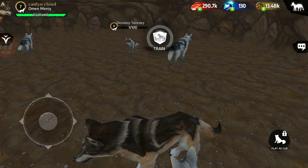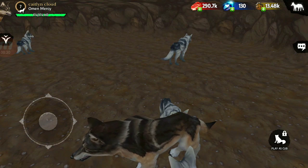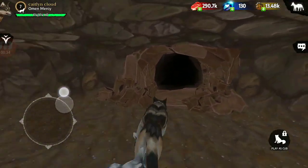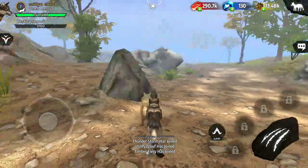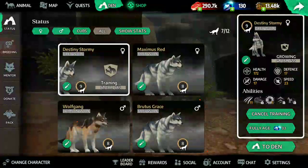Destiny Stormy — awesome! Let's train it, and let's go outside. I'm gonna use that level 9 wolf to hunt a lot of boar. I've been trying to find a boar but I can't. So yeah, I leveled up my wolf and got level 9 — that's really awesome. Let's try to breed another wolf to get level 9 again.